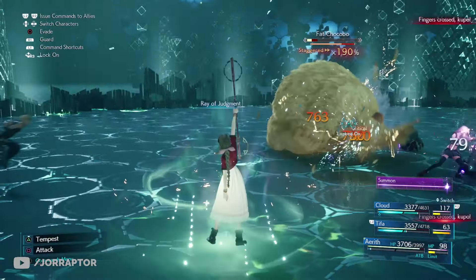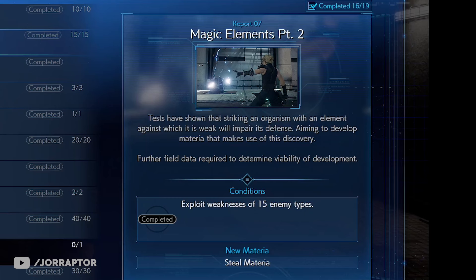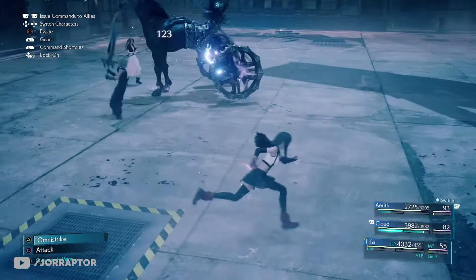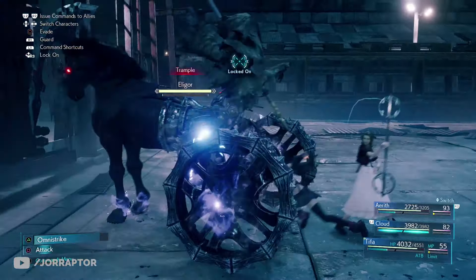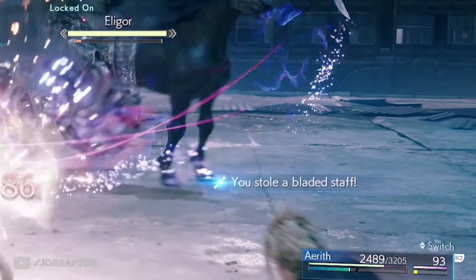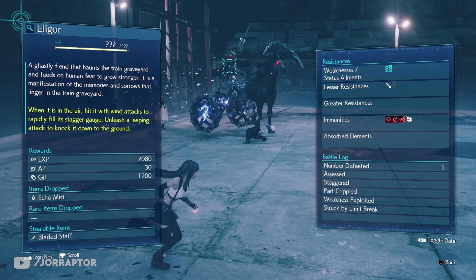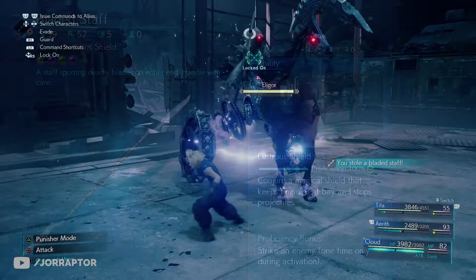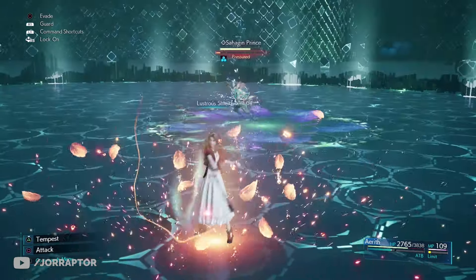There's also the Bladed Staff, which you can easily miss if you don't steal it from the chapter 11 boss. You need the Steal materia obtained from Battle Report 7, which requires exploiting weaknesses of 15 enemy types. It's recommended to give the Steal materia to Tifa, as she seems to have a higher chance to successfully steal. Just spam the Steal ability until you get it. This weapon gives you the Lustrous Shield ability, which keeps enemies away, stops incoming projectiles, and appears in front of your ally.